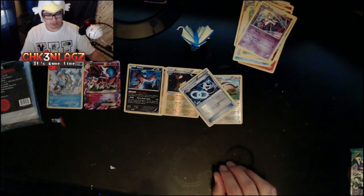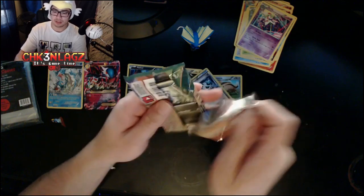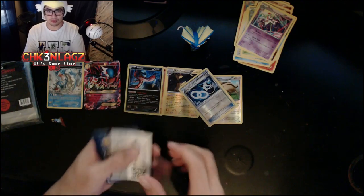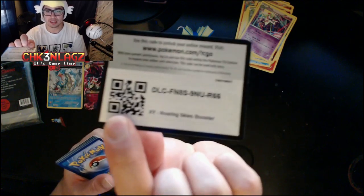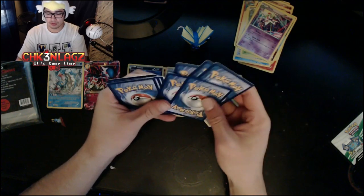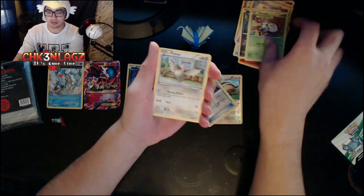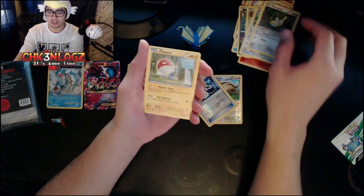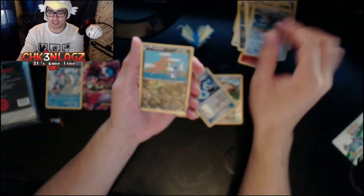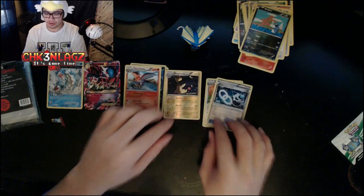Now for the moment of truth — the Roaring Skies pack! We got a Bagon to start. Here's the Roaring Skies code for you guys — one giveaway code. We got a Bagon, Nincada, Doduo, Dunsparce, Voltorb, Exeggutor, Winona — good card — Honchkrow, Dratini, and Talonflame as a non-holo rare.